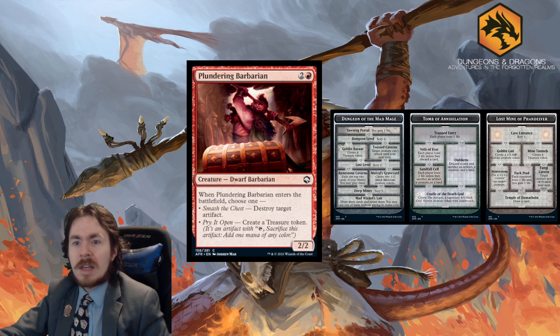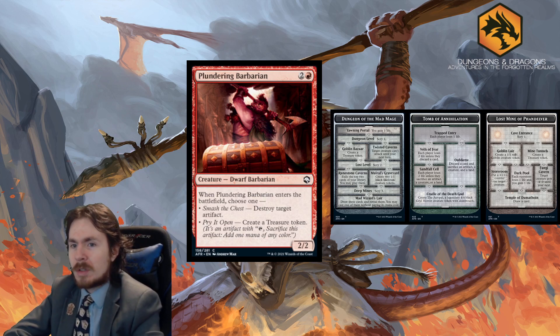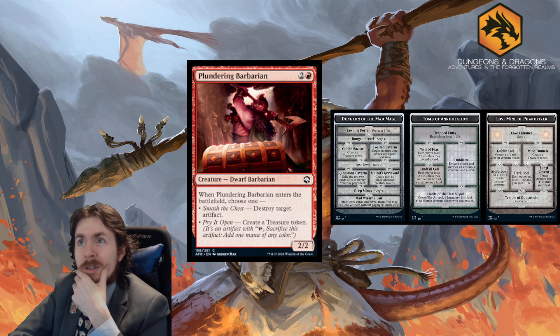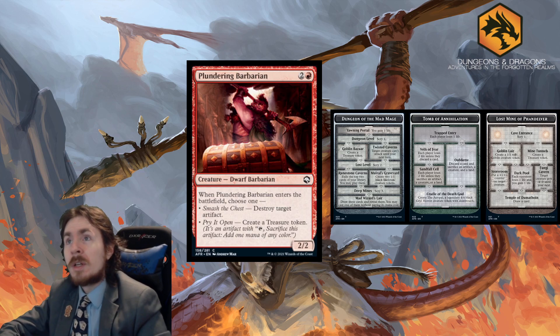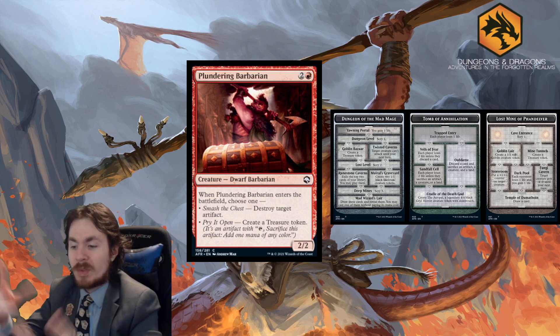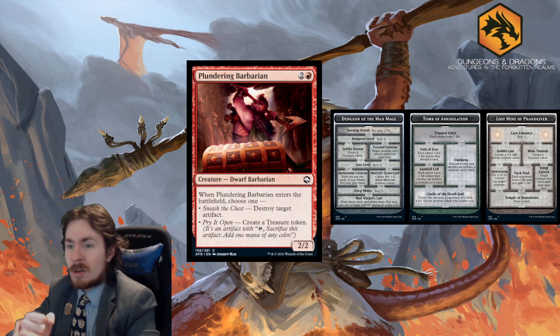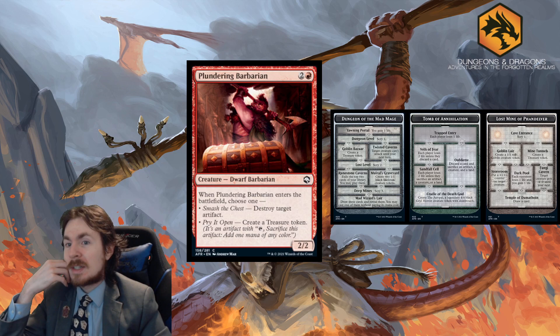Plundering Barbarian is a 3-mana 2/2. When it enters the battlefield, either destroy target artifact or make a treasure token. In Constructed I wouldn't bother — there's still Embereth Shieldbreaker. In Limited, however, there are quite a few artifacts: the Vecna cards, various equipment, and more. The destroy-artifact ability will probably be live in most games, and if not, a free treasure token is solid value. 3 out of 5 in Limited.